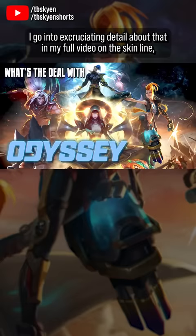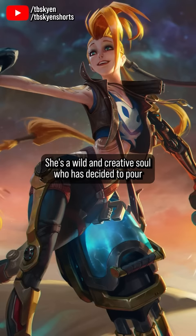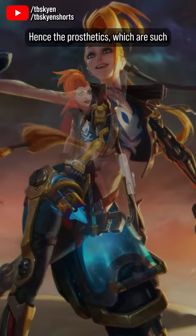I go into excruciating detail about that in my full video on the skinline, but the TLDR is that Odyssey casts Jinx not as a broken or traumatized wildcard, but as a romantic. She's a wild and creative soul who has decided to pour all of her romantic capacity into making big explosions, with complete disregard for her own safety — hence the prosthetics, which are such a perfect bit of storytelling for this exact version of the character.